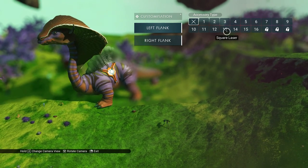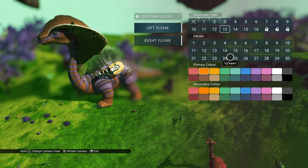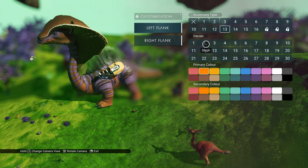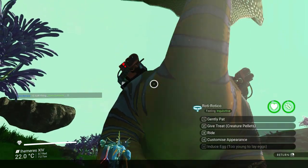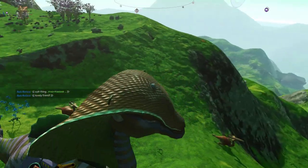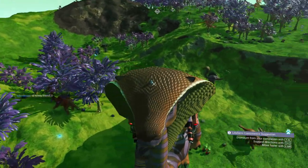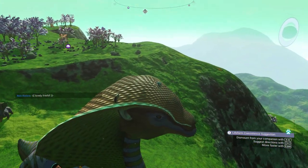I'm gonna equip him real quick — and what's better than lasers! He's a nice one, nice colors, I love the cobra wings, awesome. We're gonna ride him a bit. Let's go on top — and just remember, this is a baby, it just was born, so he's gonna get even bigger than that. I'll show you how much he grew, so that's up next.